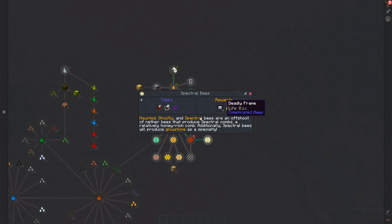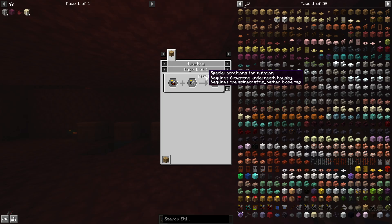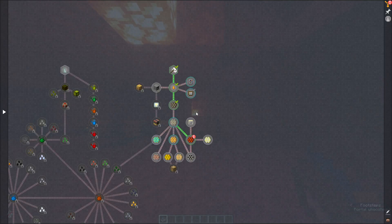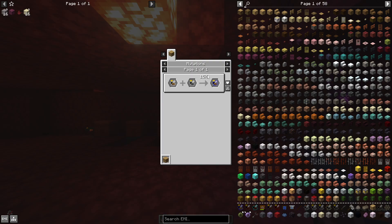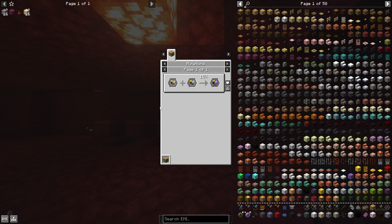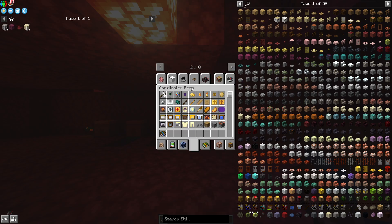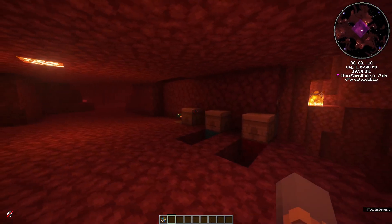That's how you do it. For the other bees it's just the same thing — the haunted one is next, then cursed and robust. For those you also need a glowstone block underneath the housing. For the diamond bees you actually need a diamond block under it to get them — it's a bit of work, but if you have the time and really want to get your resources via bees, I would definitely recommend it, because you get redstone and more way faster through the bees.